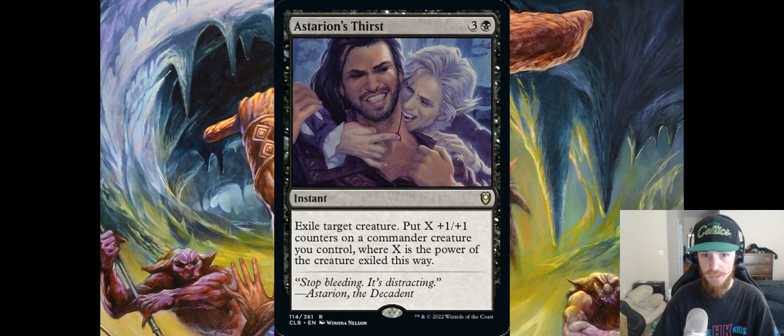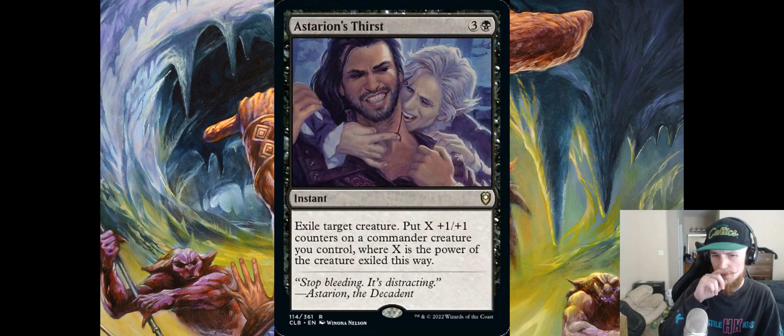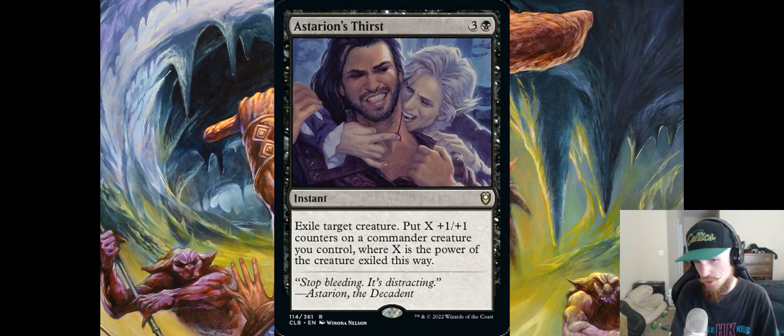Asterian's Thirst — three and a black instant. Exile target creature, put X +1/+1 counters on a commander creature you control, where X is the power of the exiled creature. This isn't very good — it can only exile creatures, not planeswalkers, and you can only put the counters on a commander, so you have to be exactly Voltron. It's a bad Voltron card because you want to exile something big for good counters, and it's just pulling in way too many different directions to be widely applicable.